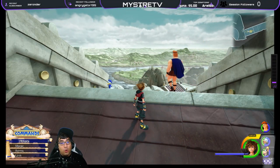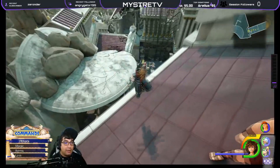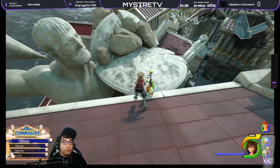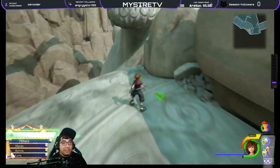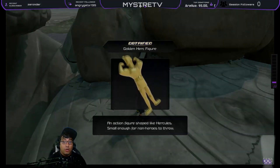For the third Golden Herc, we're going to come over here into this area. This was like the second big fight when you first reached Olympus. We're actually going to jump over here, jump on this shield. And he's actually going to be laying down right here — here's the third Golden Herc.